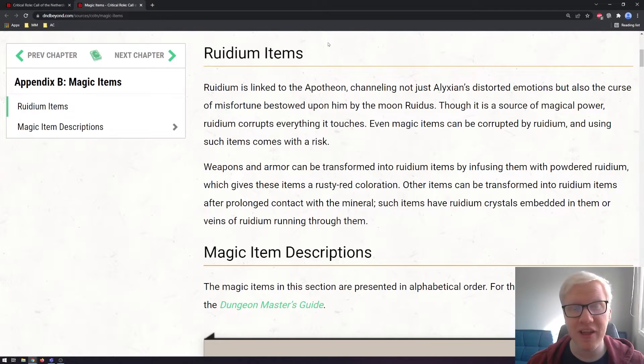Before we get into all the descriptions of magical items, there's something you need to know. This adventure introduces the concept of something known as Ruidium, which is an element that is able to derive some magical power from it, but it also has the ability to corrupt. Some items will be affected by it, and even people can also be affected by it. It's definitely something to be aware of and a recurring theme as we explore the items.